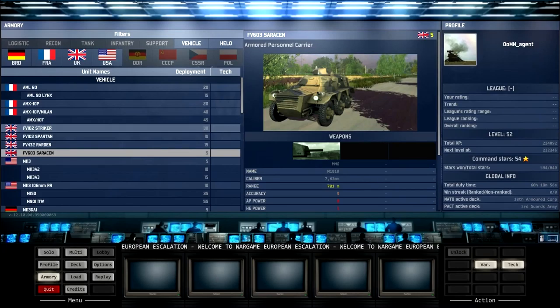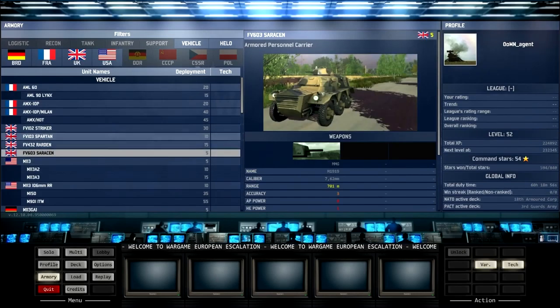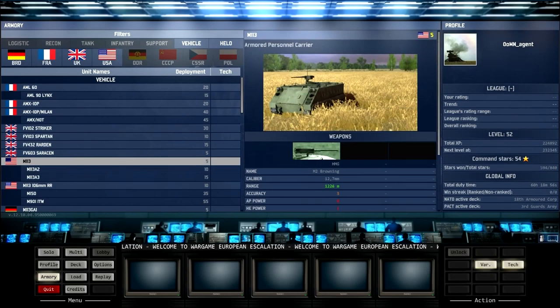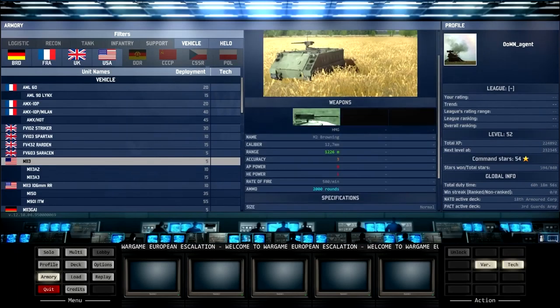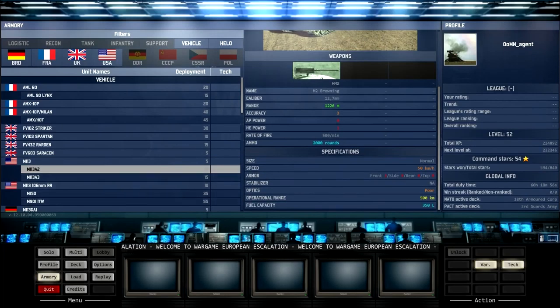This next one looks like a 5-point APC. Fairly fast at 70, and it's got a World War II era Browning on it with a lot of ammunition — 8,000 rounds. I'd probably go for this. If you want to pick infantry up but can't be bothered spending 10, you spend a bit less. It's slower but cheaper.